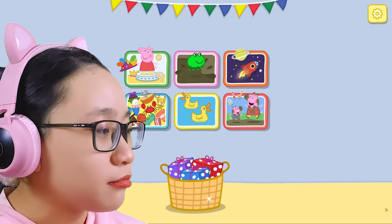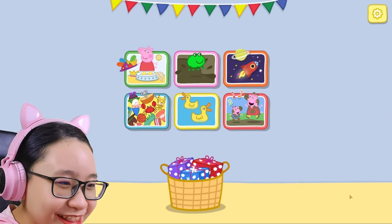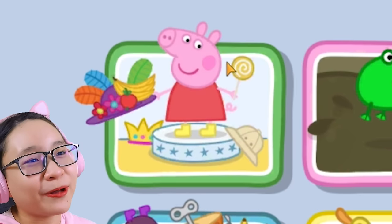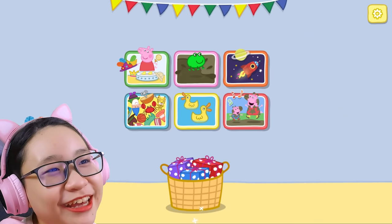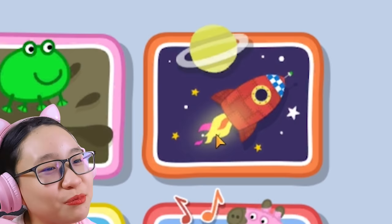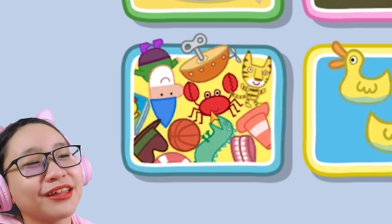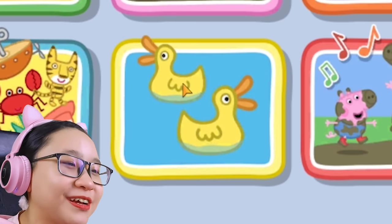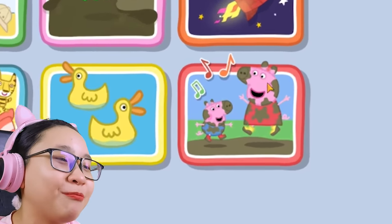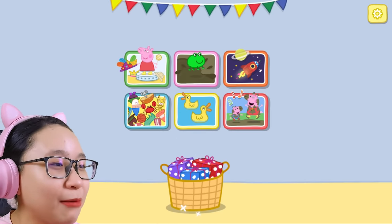I'm back, Mrs. Duck! Also, that was a duck, not a curse! What are these pictures? This is Peppa dressing up, I think! This is a random frog! This is a picture of space! This is a picture of Peppa and George's toys, I think! This is a picture of ducks! And this is a picture of George and Peppa Pig — just kidding — playing with mud! And they became dirty! So what should we do first?